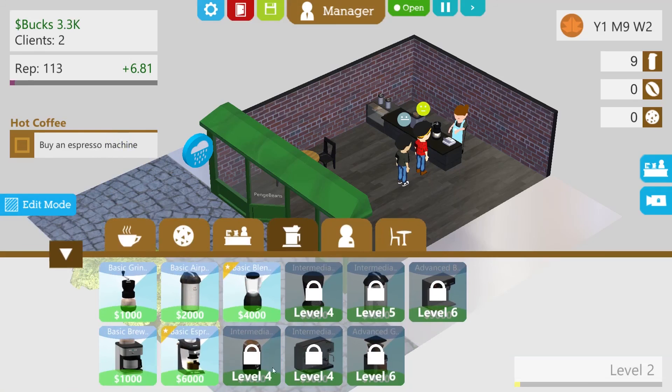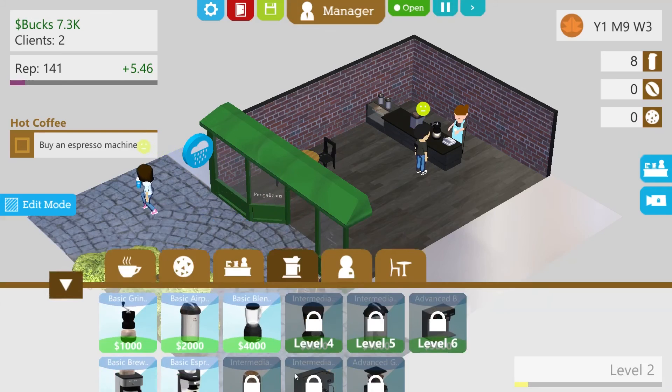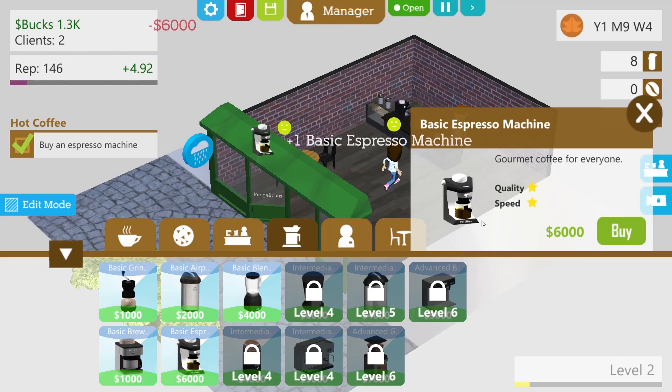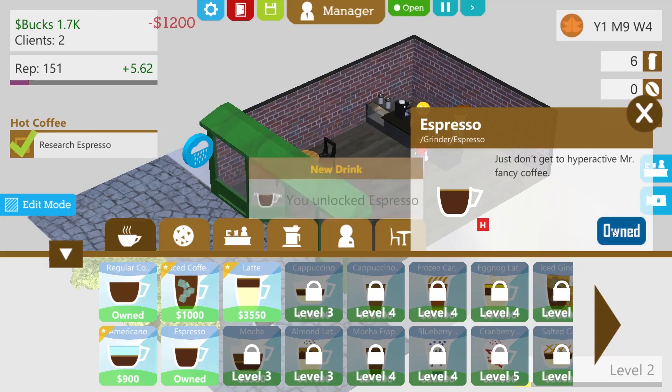And a basic blender — who wants a milkshake. Let's save up for the espresso machine. We have 7.3k — we can buy a basic espresso machine for $6,000. Is it really $6,000 for one of those? Let's buy one. Research espresso there — $1,200, this is very expensive. Surely if I have an espresso machine I can make one — I don't need to learn how, or am I training the staff? Just don't get too hyperactive, Mr. Fancy Coffee. Let's buy that. Let's unlock espresso.